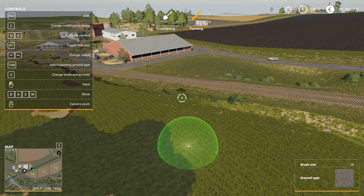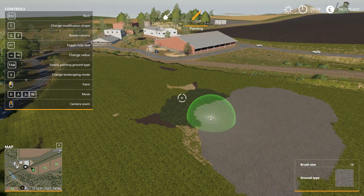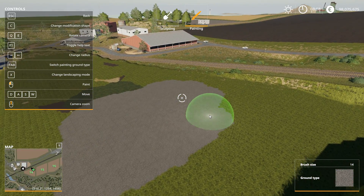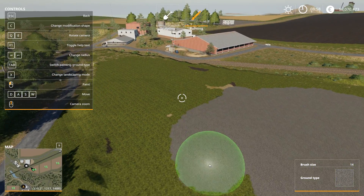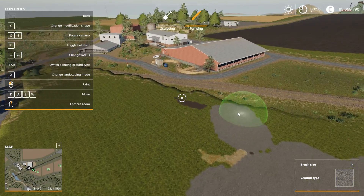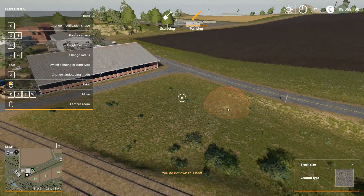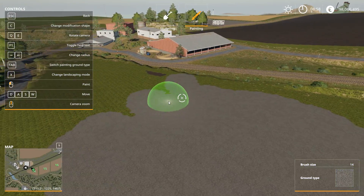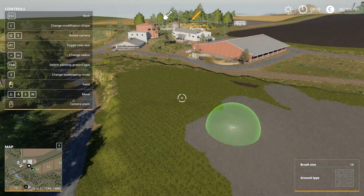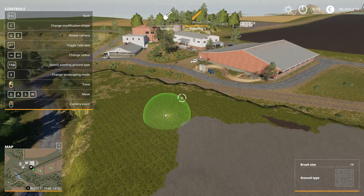In theory we had all these functions using the Giants Editor, but not everyone is familiar with it — so this is a nice way of doing sculpting and reshaping of maps in-game using real in-game money, although it will take a lot of money to do whatever you would like to do.